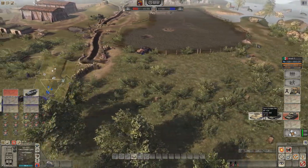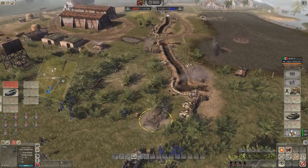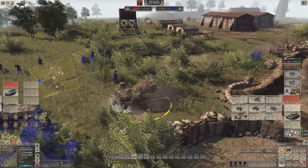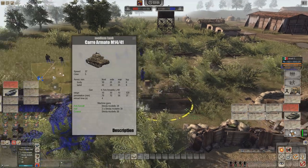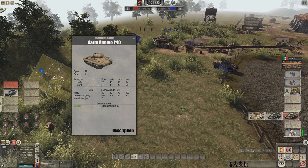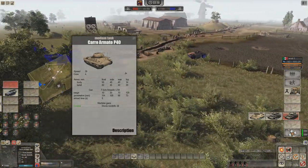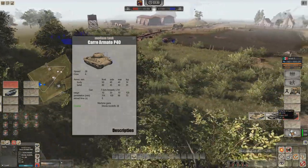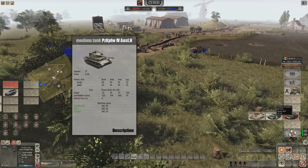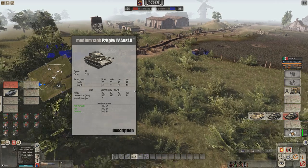Then there's this new one: the Carro Armato P40 — this isn't in the World at War. 7.5mm drive, pretty tough armour: 50 body, 60 turret, for 430 MP. In a similar range you have the Panzer IV with less turret armour and no slope, so it looks like it's worth its money. Panzer H is 10 MP more — not sure why. Maybe the Panzer H on the Germany side is the same price.